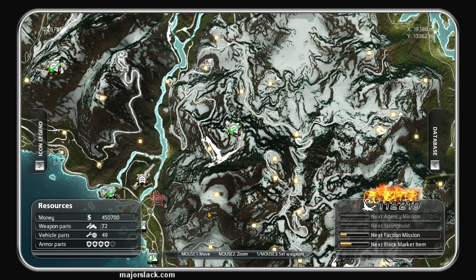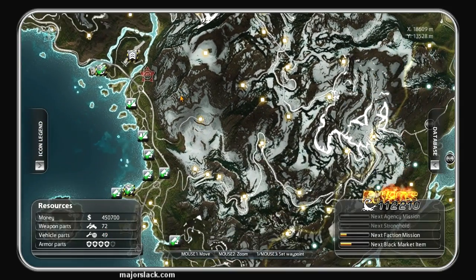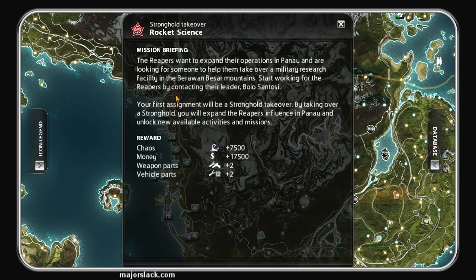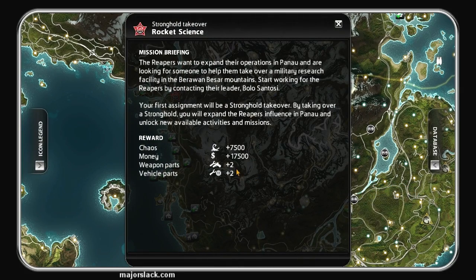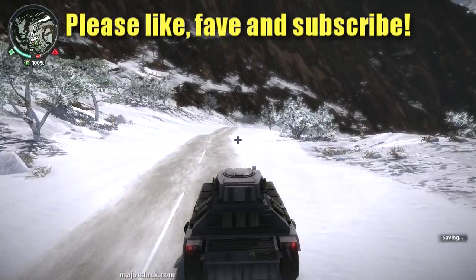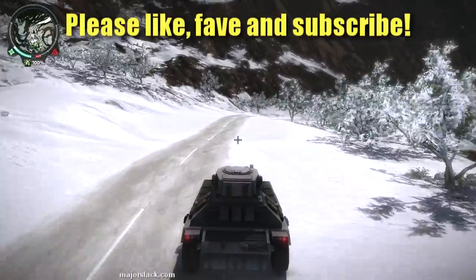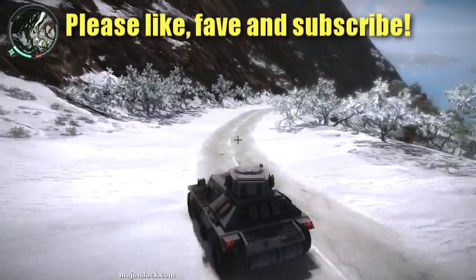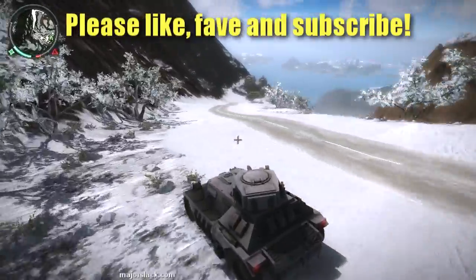Coming up next, I'm going to do the Reaper's Stronghold takeover mission. That mission will earn us two weapon parts by completing it, and there are two weapon parts to be found at that location — so that's four weapon parts added on to the 72 weapon parts we have now, and that'll be 76 weapon parts. That's what's coming up next. Thanks a lot for watching — see you next video. Bye.